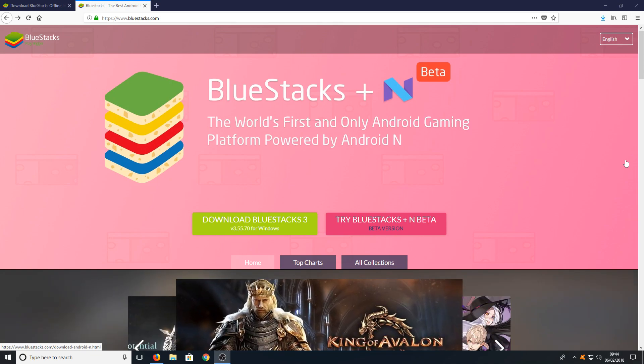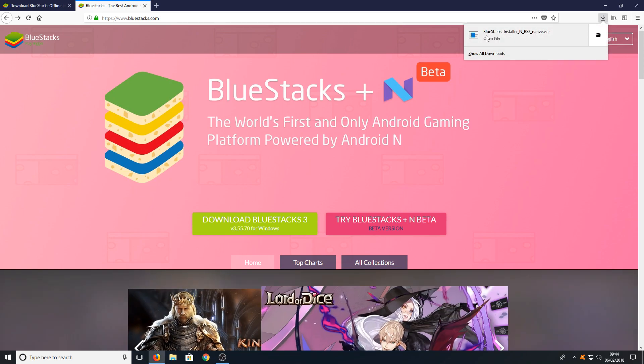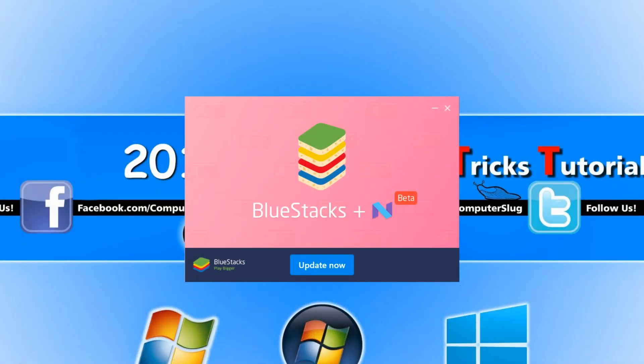Once your download has finished, we can now run the setup file. If you already have BlueStacks 3 or any other version installed on your machine, you will have an 'Update Now' option. If you don't already have BlueStacks installed, you will have an 'Install Now' option.